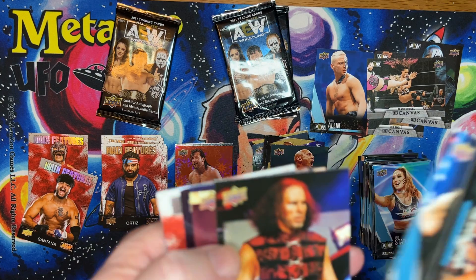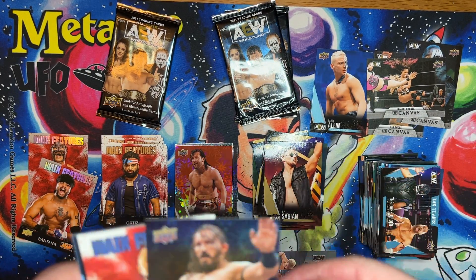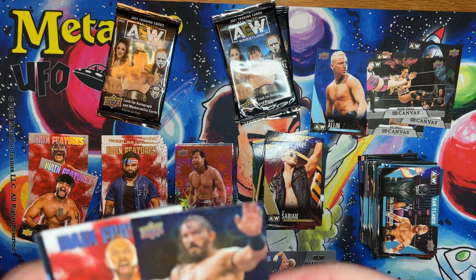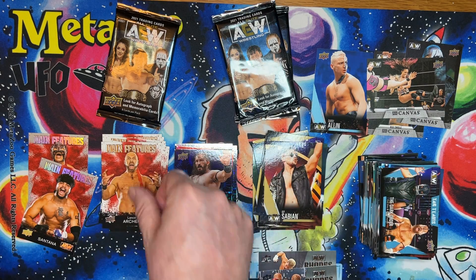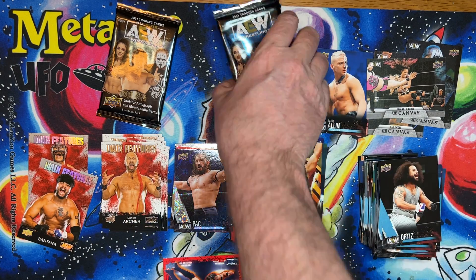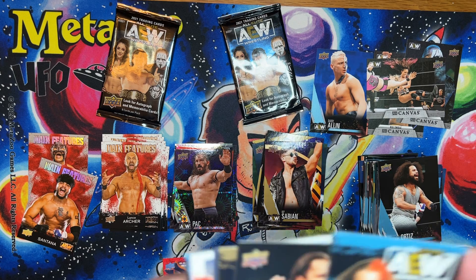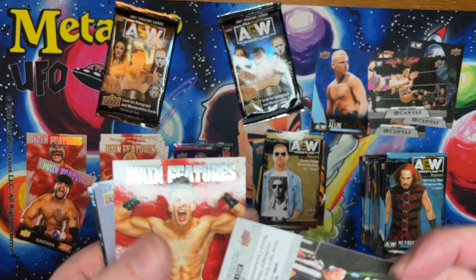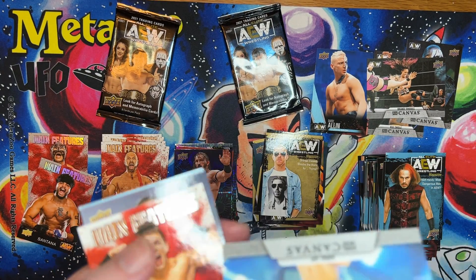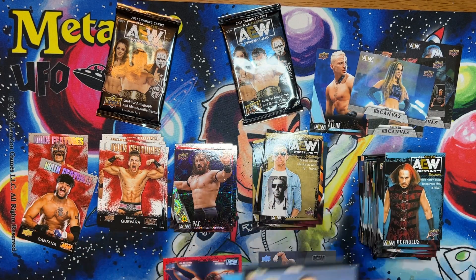Three base cards, got a gold, got a weird thing right there. Got a pack silver, a main feature, and two more base cards. Got an Anna Jay canvas, number 22, and another main feature. Three base cards.